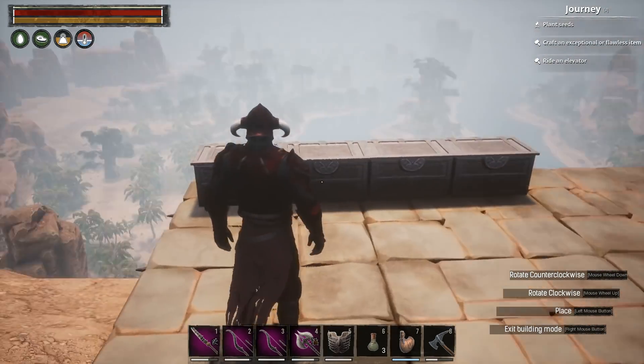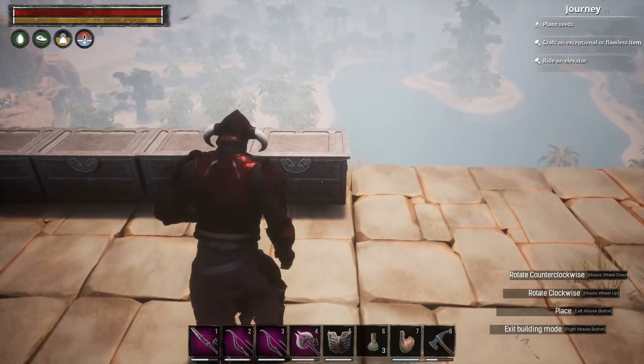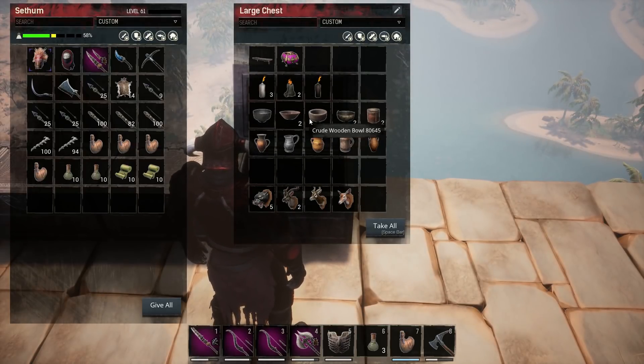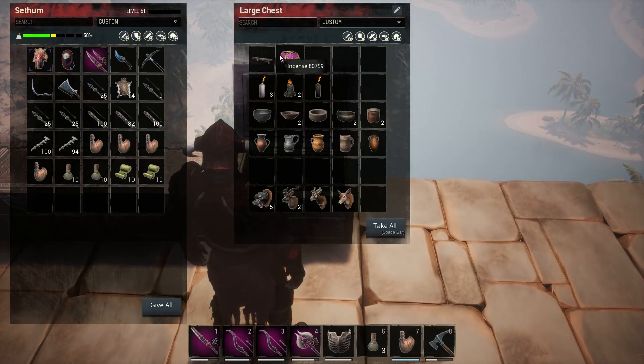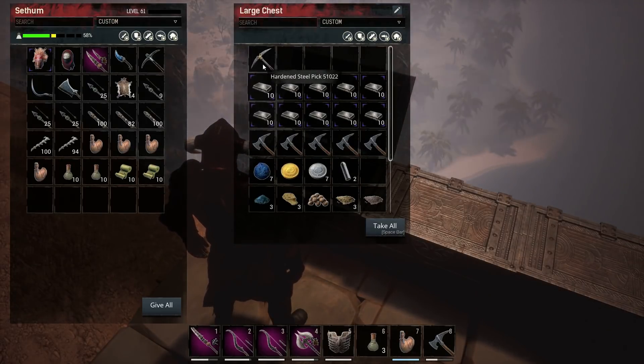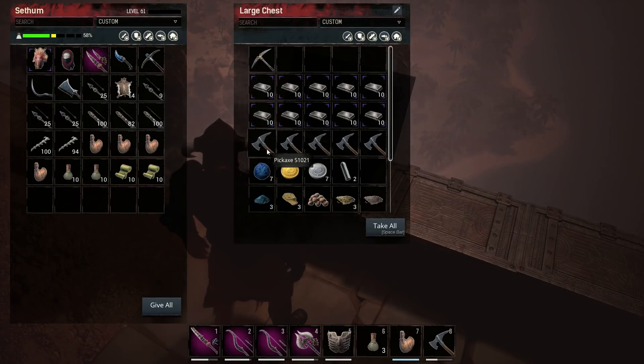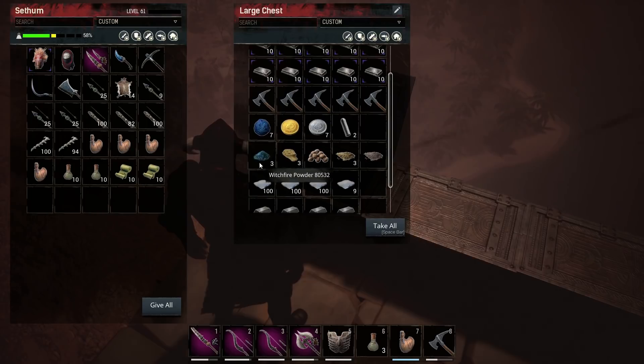Do bear in mind, everything that drops from this boss is random, so it is a random occurrence and certain items have a smaller chance of dropping. These are some of the placeables that you can get from him to use in your base — I wanted to show these off because you will see a lot of these things in my bases, and all of them have never been crafted; these are things I looted. Moving on to the more interesting things: out of 100 kills, we got 100 legendary repair kits. Interestingly, this boss also dropped dung.